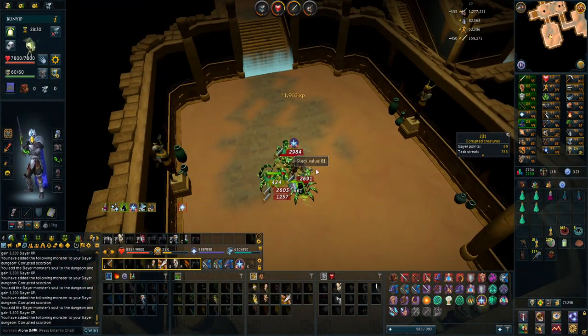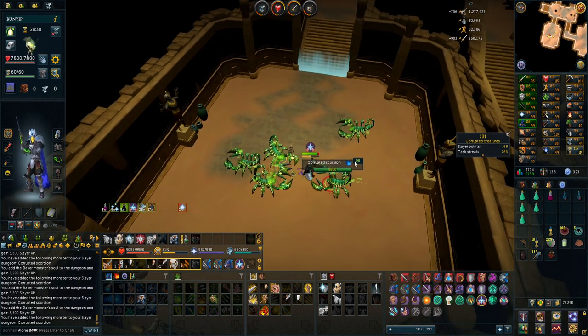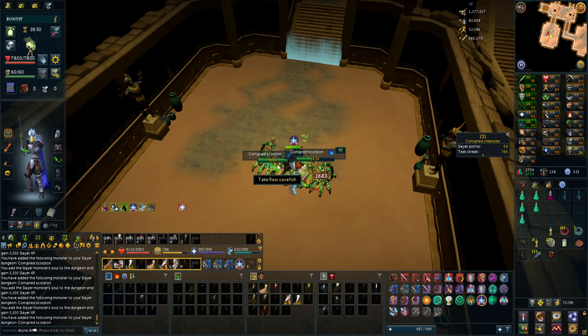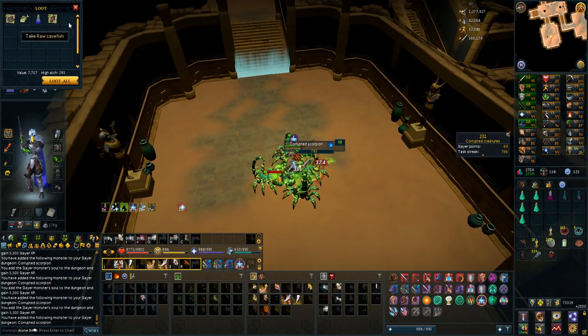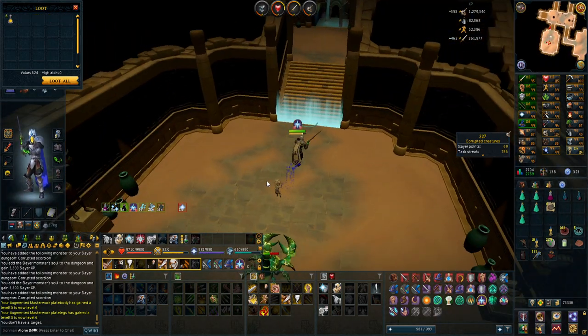I put five Corrupted Scorpions in my player-owned dungeon, but it doesn't seem like something I want to do, actually. I wanted to try it out to see if the loot would be sent to the chest, but it actually isn't — it's just dropped on the dungeon floor. That is going to be kind of annoying to deal with; I don't want to have to loot everything manually.